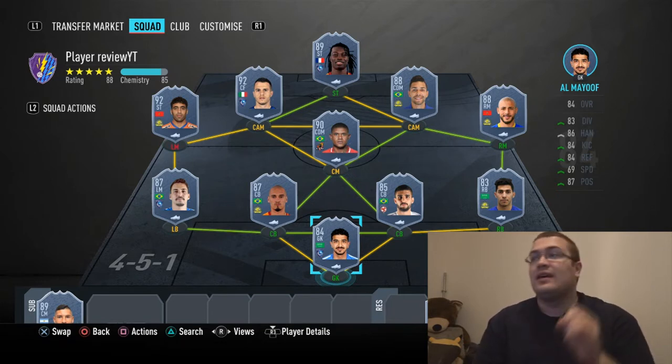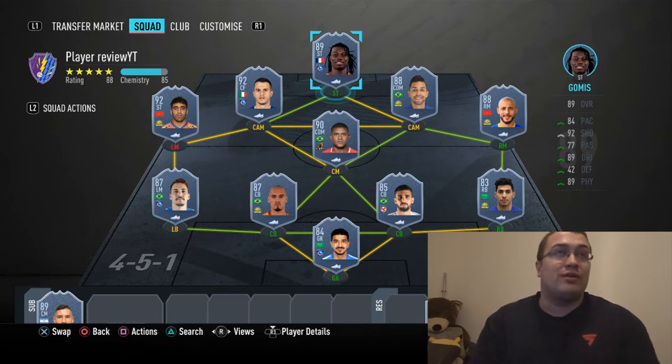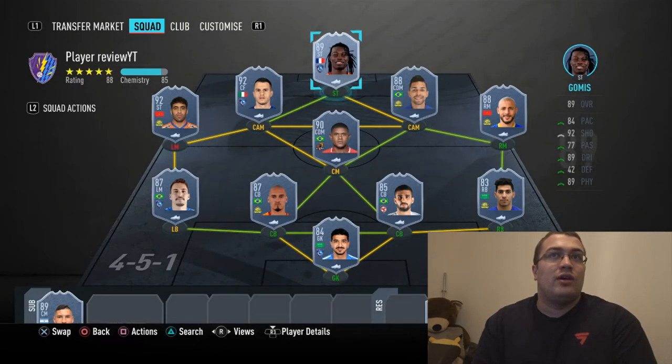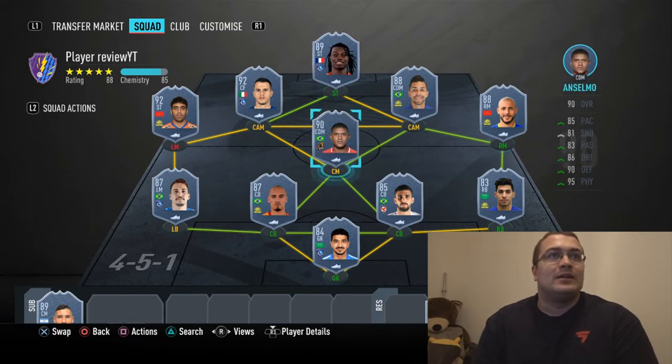The TOTS season so far - this is the top 11 that's been released. These will be in your Fut Champs rewards on Thursdays. Not bad looking cards, especially Hamdallah - last year he was pretty sick, his stats look pretty good. You've got Jovino, and last year's Amrabat - I had him three times last year.